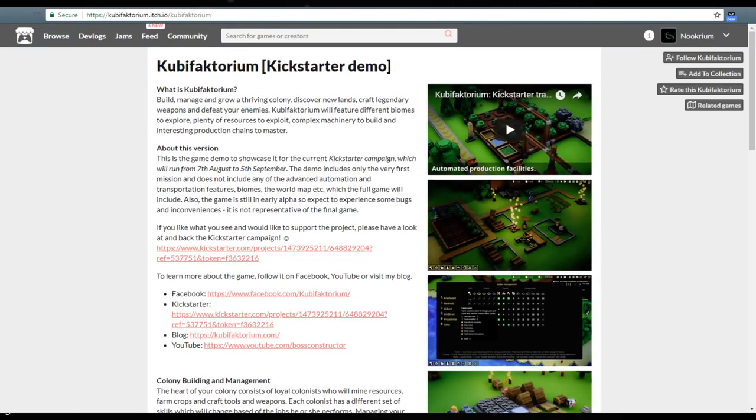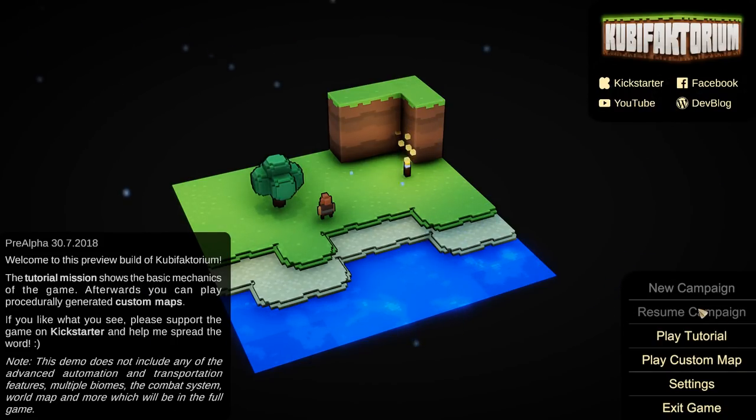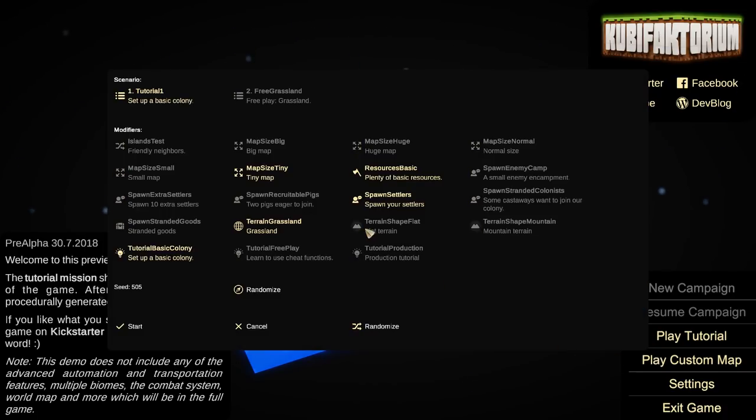So let's go and try it out. Let's see if I push the right button. There we go. Alright, so here is the demo of Cuba Factorium. And let's jump in here and try the thing out. We do have a tutorial we can go through, which I have already done.